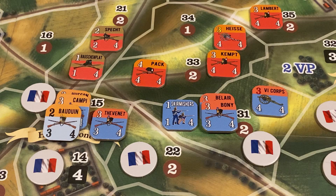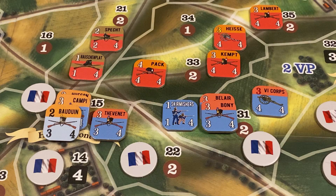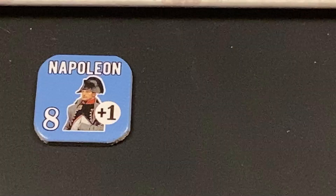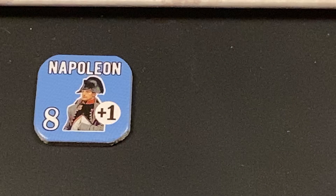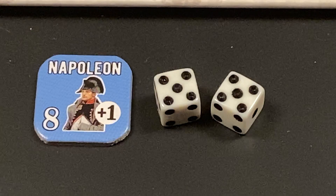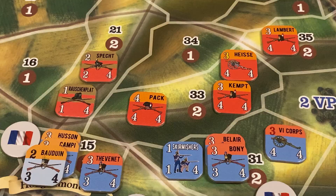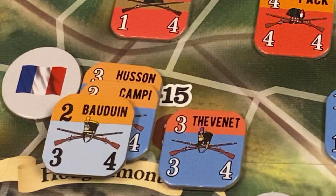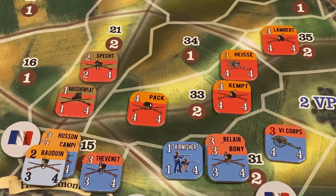Now we proceed to the assault example of play. During his impulse, the French player announces he will attempt to activate Napoleon for a double move special action — this is a special action that can only be performed by commanders. Napoleon is on his fresh or active side, so the French player needs to roll an 8 or more with 2 dice. The roll is a 10, and Napoleon has successfully been activated for a double move special action. For his first of 2 activations, the French player activates Area 15, which contains Husson, Baudouin (spent), and Campi's brigades of Reille's corps. These units are activated for a move/assault impulse.